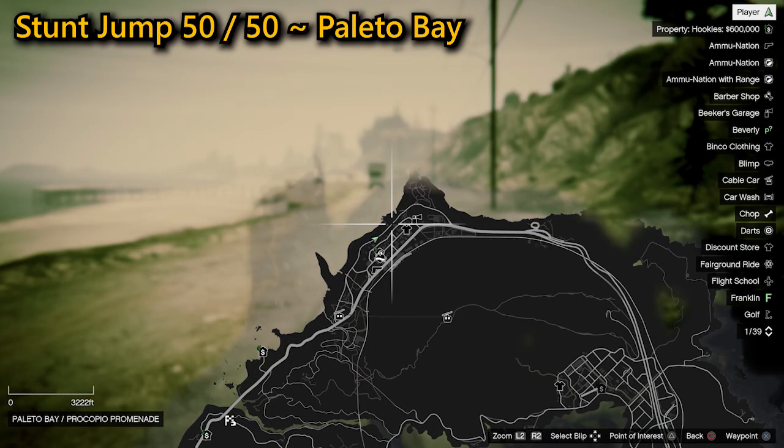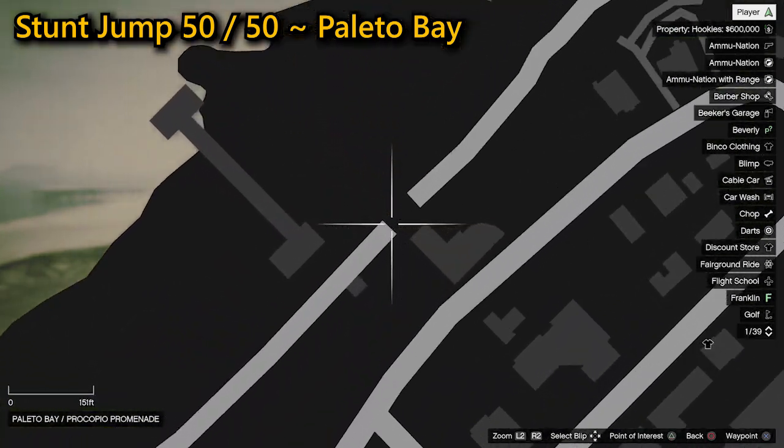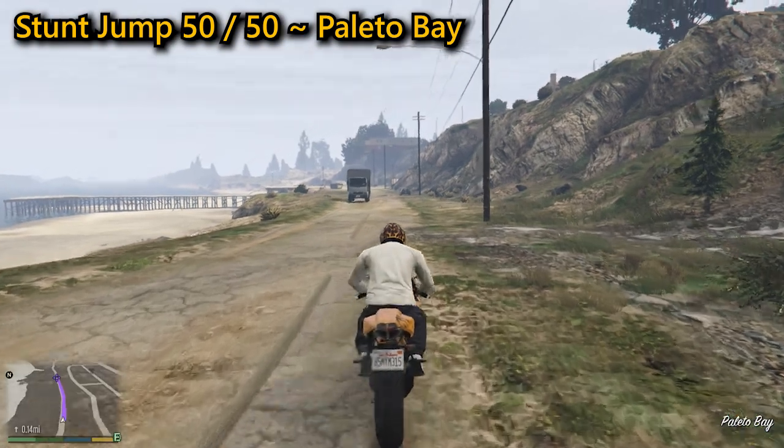And for your 50th and final jump, it's found in Paleto Bay — nice and simple this one. Speed down the dirt track adjacent to the Pacific Ocean, then clear the gap which will complete the stunt jump.